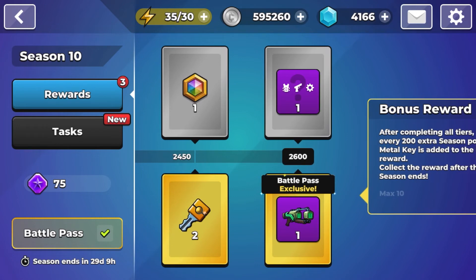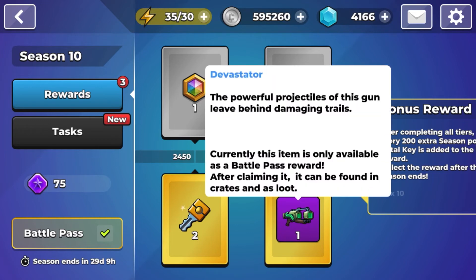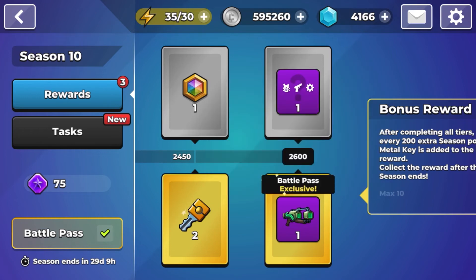If you have 2600 points, you can get the exclusive weapon shown right here — the Devastator. The powerful projectiles of this gun leave behind damaging trails, and it is only available as a battle pass reward. After you unlock it, you can continue to find it more in the game, so make sure to get this.